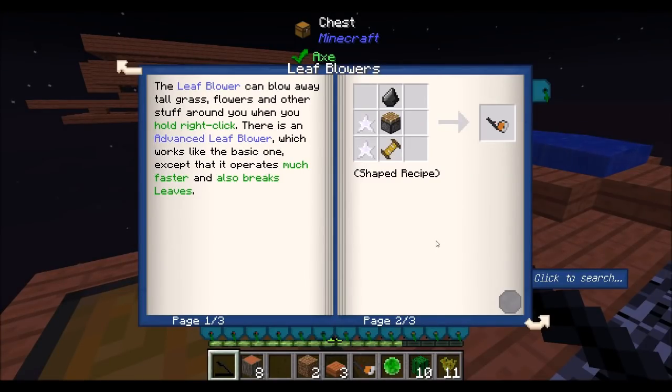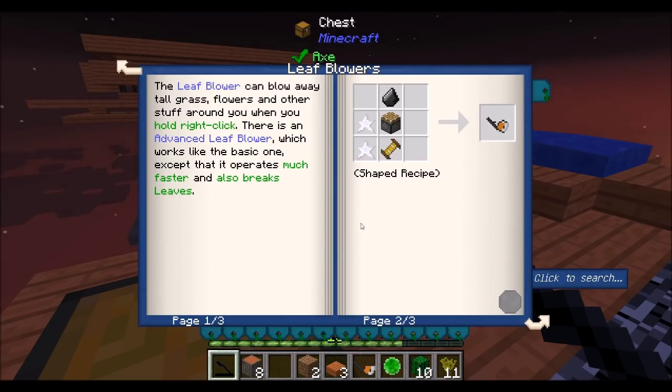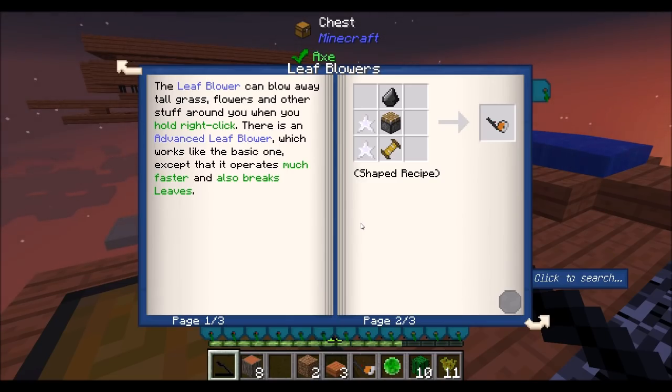Hello everyone, this is Direwolf20 and welcome to episode 3 of Modern Skyblock 3. I just decided to look up the Actually Additions guide on the leaf blower. 'Leaf blower' implies that it blows leaves. You can't call something a leaf blower and have it not blow leaves — it's in the name! So, the default leaf blower can only blow tall grass and flowers, and the advanced one can blow leaves.